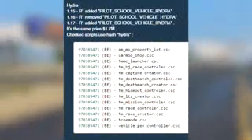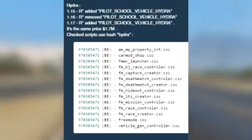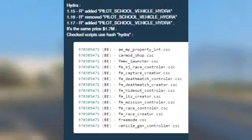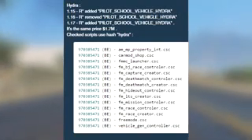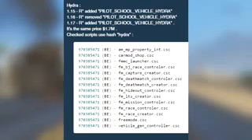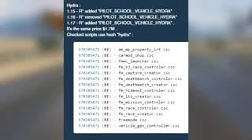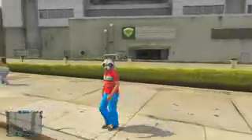The first image I'm going to show you guys on screen is coding from Funtmw2. He shows the Hydra coding and states that in update 1.15 Rockstar added the pilot school vehicle Hydra to the source. In update 1.16 Rockstar actually removed it from the source, and then in update 1.17 Rockstar added the Hydra back into the game coding. He also states that the pricing of the Hydra is still 1.7 million, which is a healthy price but definitely makes a lot of sense — I mean, it is a Hydra.